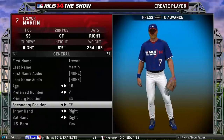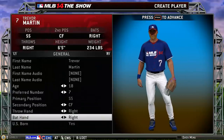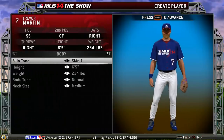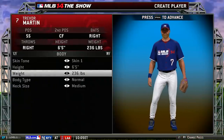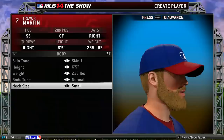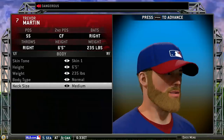Secondary position — how about center field. Throw hand right, bat hand right, US born yes. Body — we're definitely a skin-one type of guy. We're 6'5". I was going to make it the normal me but let's keep it at 235. Body says normal, neck size medium. I guess medium looks best. I've got a badass beard.